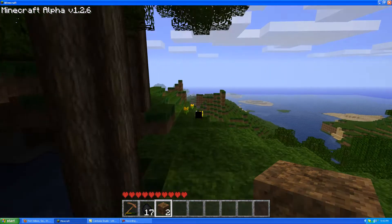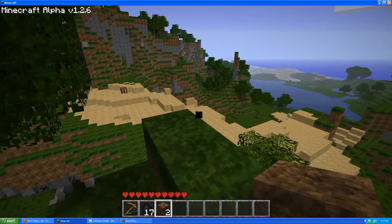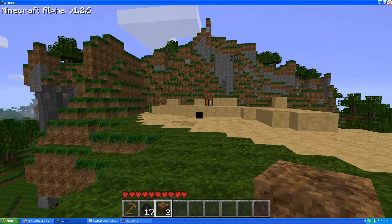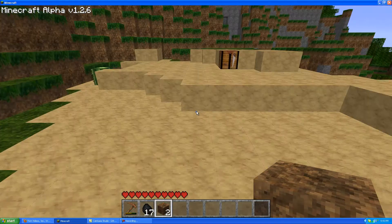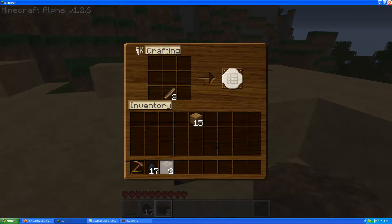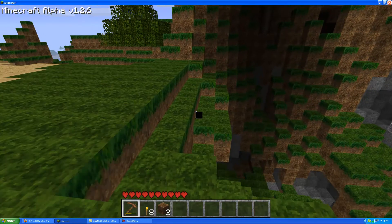I've placed my workbench on the other side of this mountain. I have my game set on Peaceful right now because I don't want to deal with monsters right away. You want to make torches first thing — make about two of those. You're probably going to want even more sticks, so make about eight more. Eight more sticks so that you can make some stone tools.